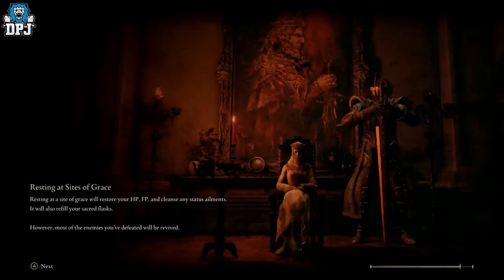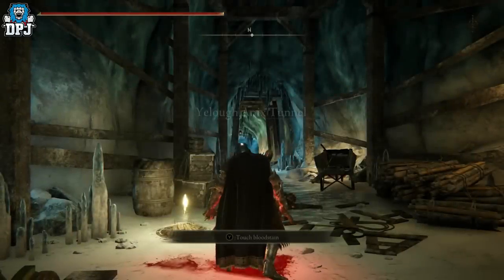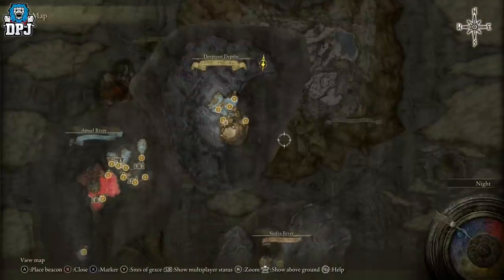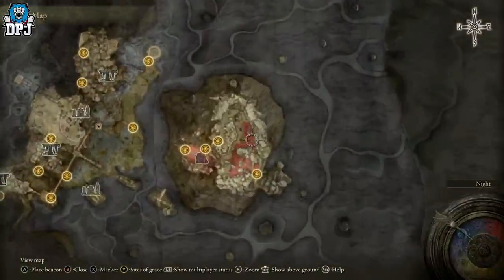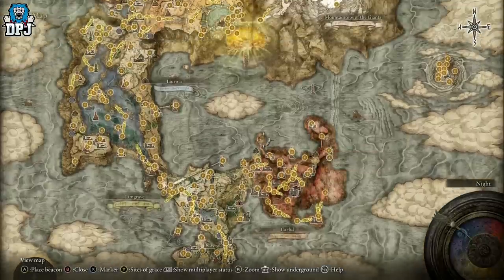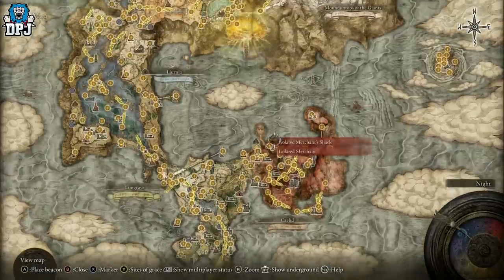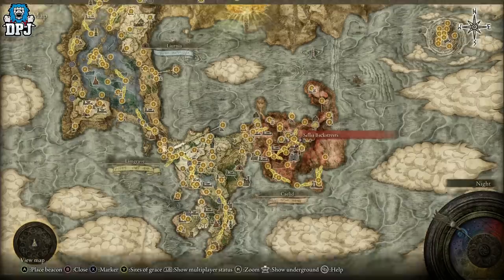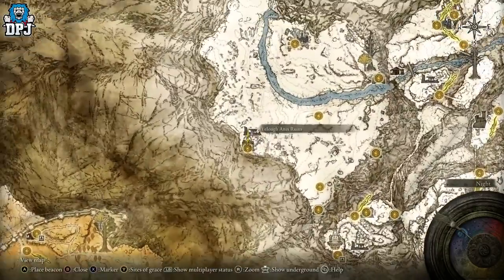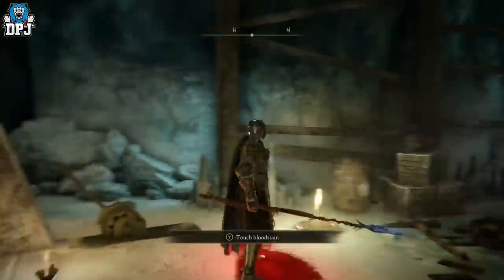This obviously is not better than the Mohgwyn Dynasty area — that hill is by far the best farm in the game. But it is better and faster than farming the bird. So if you haven't got the Relic Sword or a decent enough weapon to farm the hill and you're usually using the bird to get your runes, this is better in my opinion.